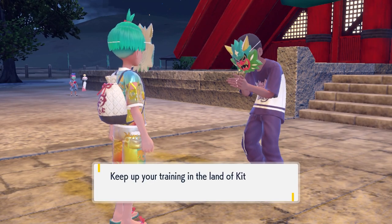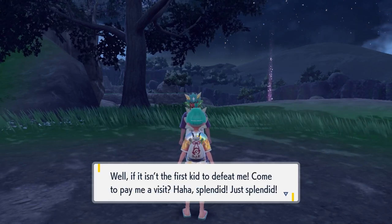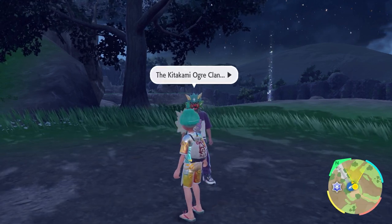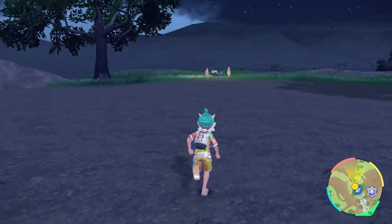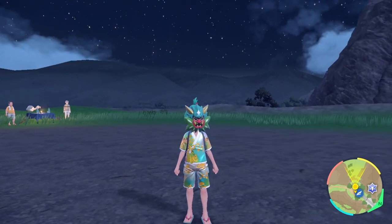All in all you get some nice rewards for this side quest: a Focus Sash, five XL Candies, an Assault Vest, 10 Rare Candies, Choice Specs, three Ability Capsules, a Choice Band, and an Ability Patch. Muramasa also reveals at the end that you are the first trainer in Kitakami to complete this challenge. It's definitely worth doing for the rewards — some nice free items and some pretty challenging battles. If you want to make sure you're completing everything in the game, this is definitely something to go and do.